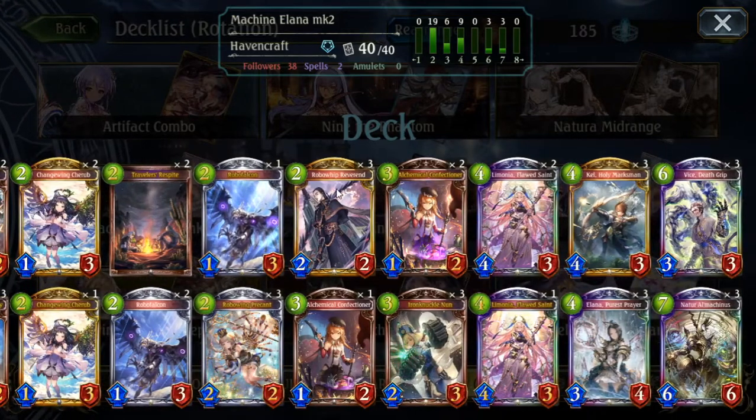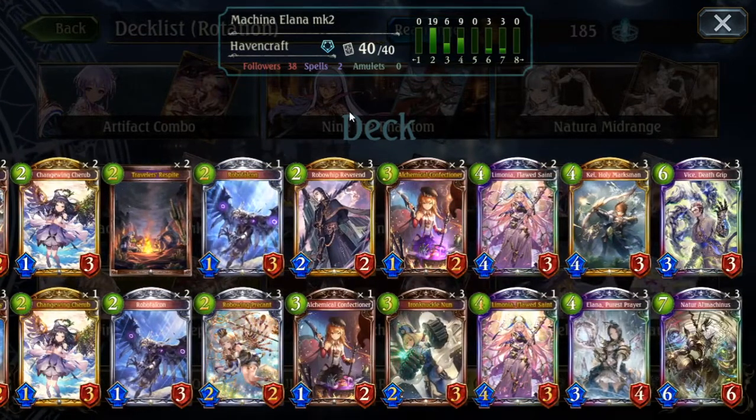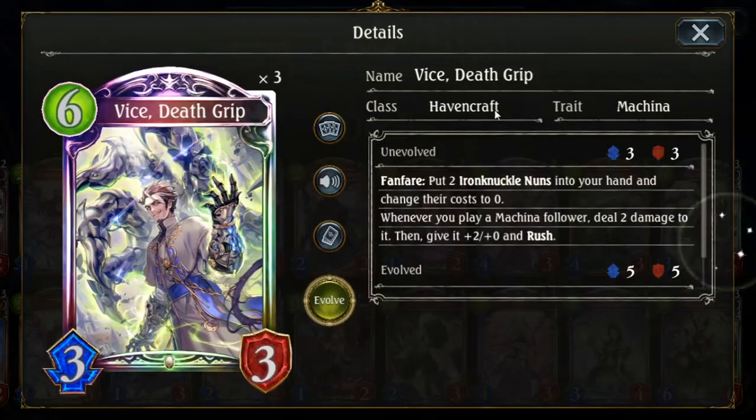In terms of playstyle, your win condition is the same — you try to create gigantic boards. You have some tempo plays, but you don't really have any hard win conditions other than Aegis, which almost never happens. Vice is one of the best new cards. At first glance, you play him on six, get to play two Iron Knuckle Nuns for free — two 4/1 rushes — which is almost like a mini Demon Lord Ector. That's the first way to use him: contesting boards after Evils are gone.